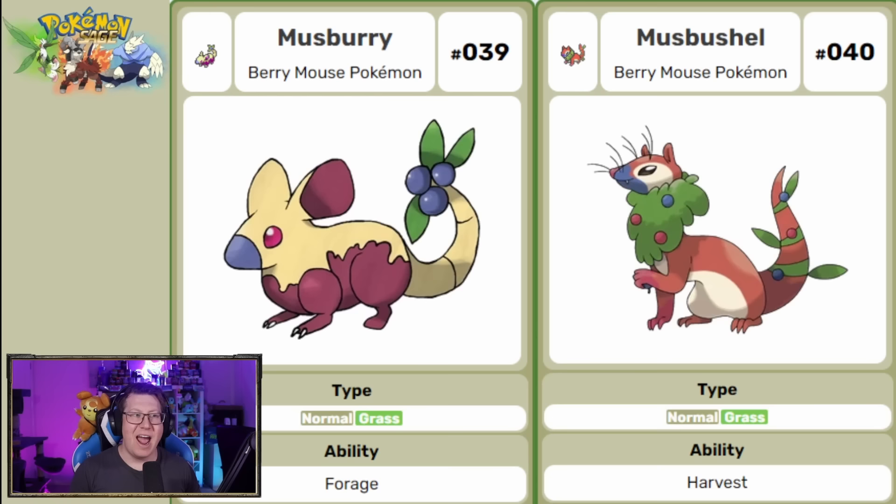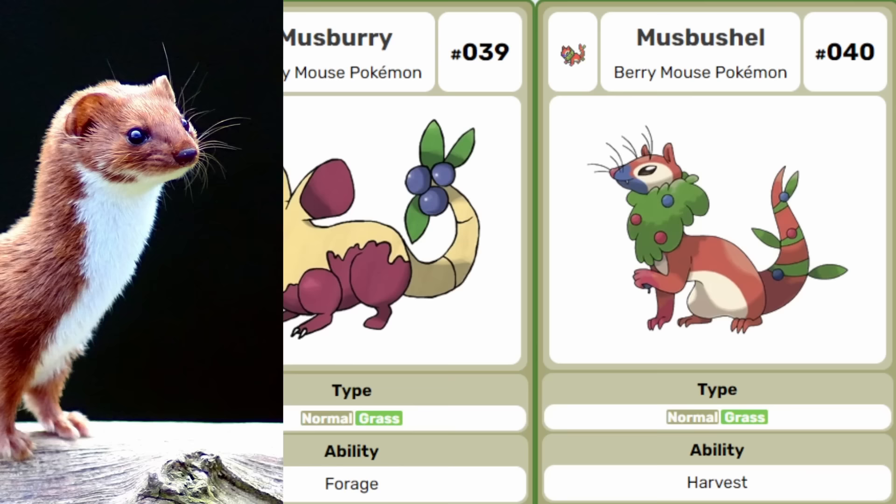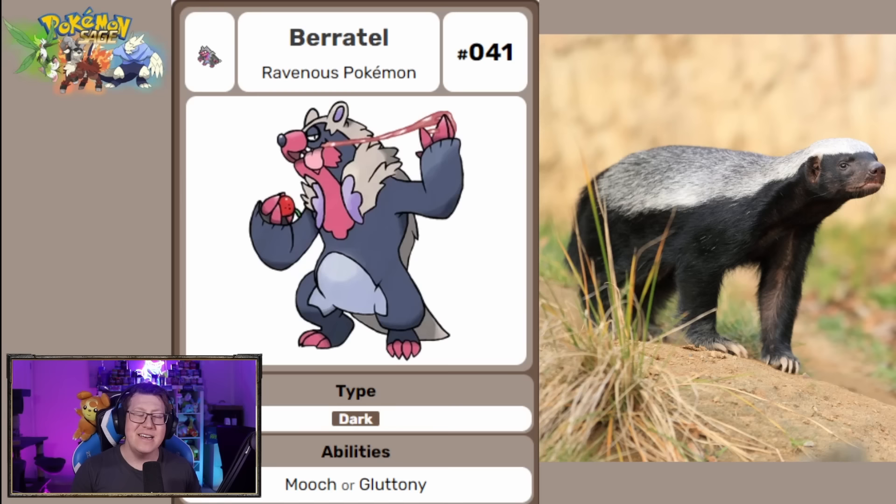Next is a normal and grass type Pokemon called Mustberry, which evolves into Mustbushel — they look like weasels, but 'must' is actually Latin for mouse. Next is Baratel, which is of course based on a Honey Badger, with a very sticky gloop coming off of it.